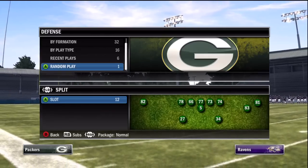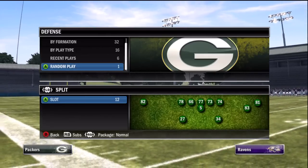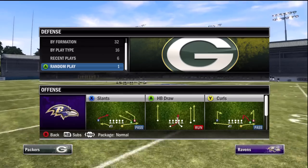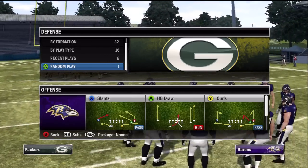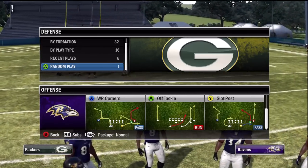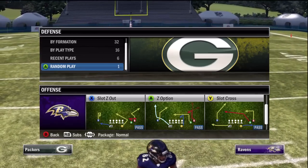This play is out of the pass balance playbook. The formation is split slot, and the play is halfback draw. I think it is the best run play in the entire game, and the great part — it's only in the pass balance playbook.